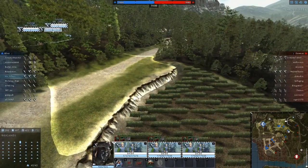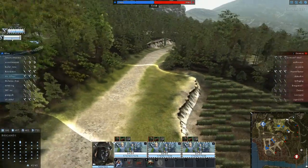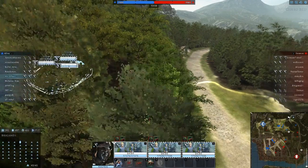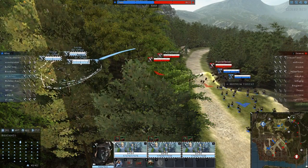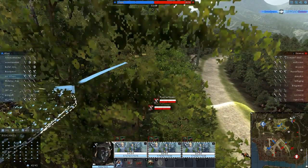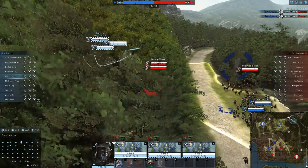Oh, this guy just pulled the same move. You can see he was red, and then he went to blue. This guy — Crimson — has no idea we're baddies.